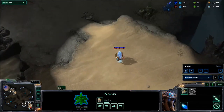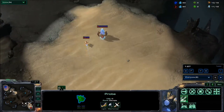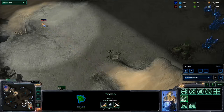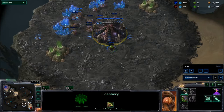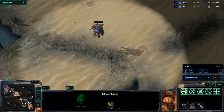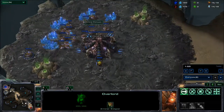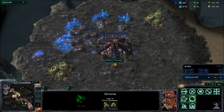Feel is going to continue to mine away and get his probes going — not chrono boosting them at this point. These two are gold members so it is a bit of a gold medal game. He's finally going to send the probe out of the base across the map. This is Akilon Wastes — it is always a cross spawn map and one of the funner maps to play on. The overlord will slowly get there. I do like to see scouting overlords as opposed to burying them in the back corner.